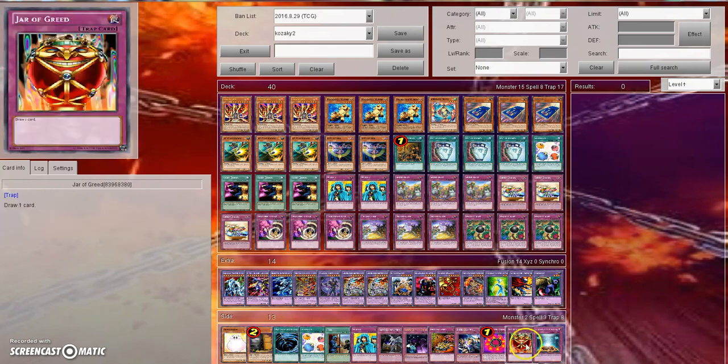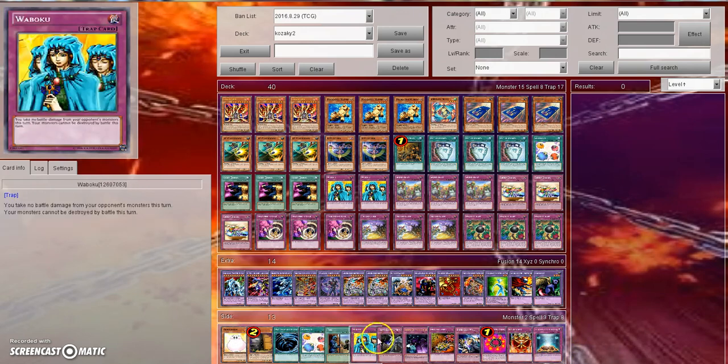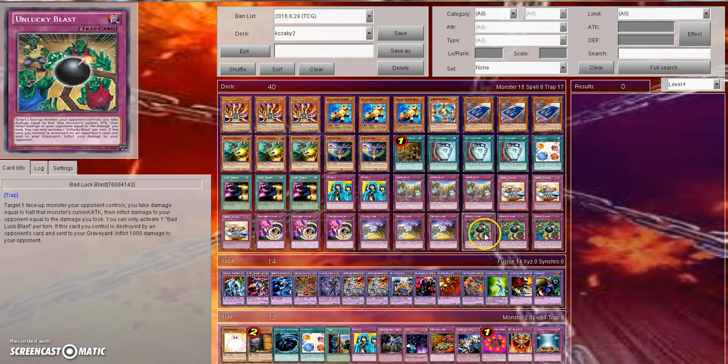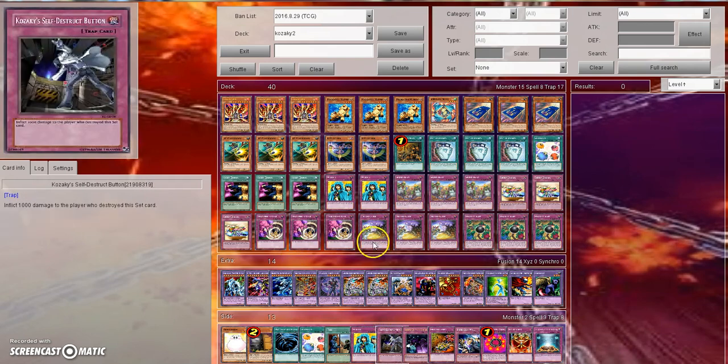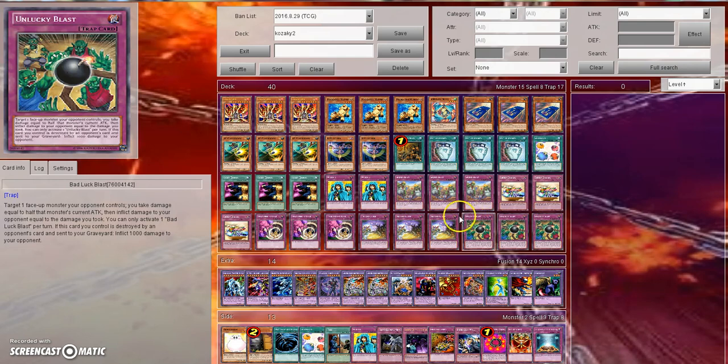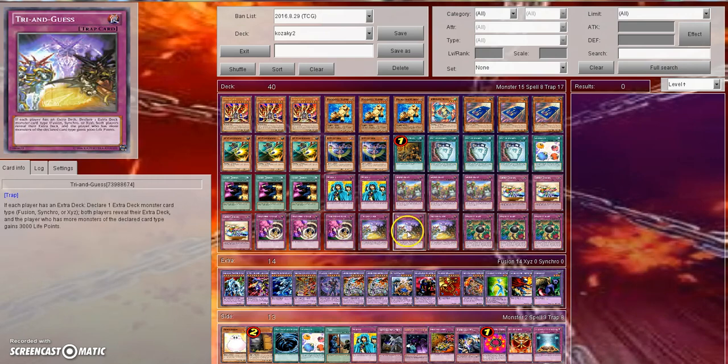The side is just pretty much things that you could throw in here. You could do like a Chain Burn side deck if you wanted to — take out the Bad Luck Blast and the Secret Blast and all that stuff and just make it a more Chain Burn-esque deck. You could also throw in 3 Kazaki Self-Destruct Button in replacement of like the Try and Guess if you wanted to. The extra deck is irrelevant — you just want 15 Fusions for Try and Guess.